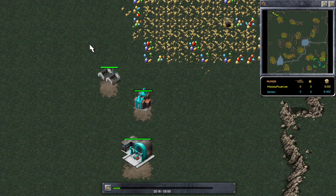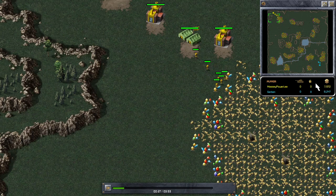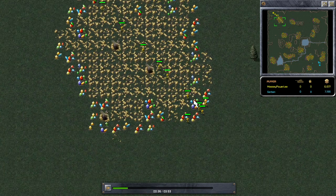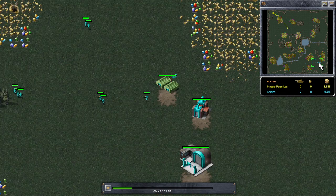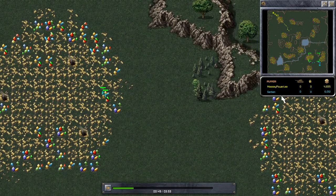He's got his power plant there and then put his minigunner barracks down. I've already started building a combined harvester building for my ore, and I'm spamming a load of Shift Day troops — Shift Day troops, Shift Day troops — while Gerbin is just scattering.